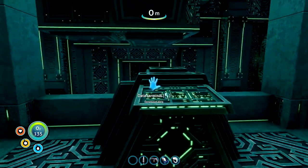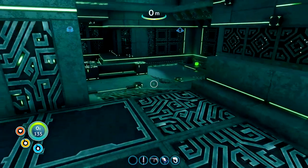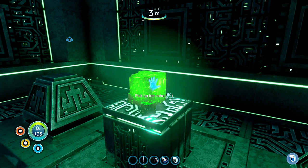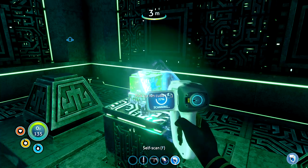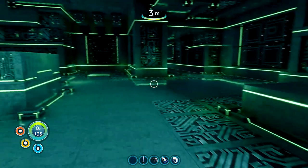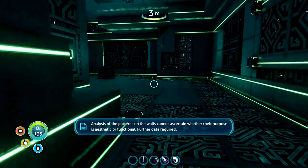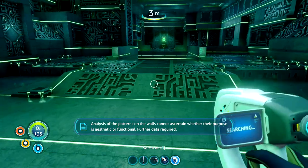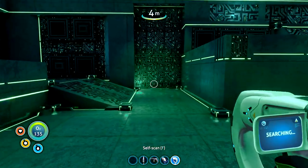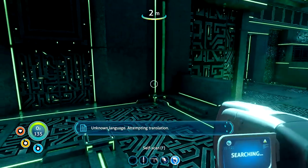Ion cubes — these are going to come in handy later on for upgrading a power source. Ion cubes — alien technology. Is there a route back this way? Nope. Some more data just up the top here — let's grab that and another ion cube. I don't need to use them just yet, but they are hard to come by so we will need them.